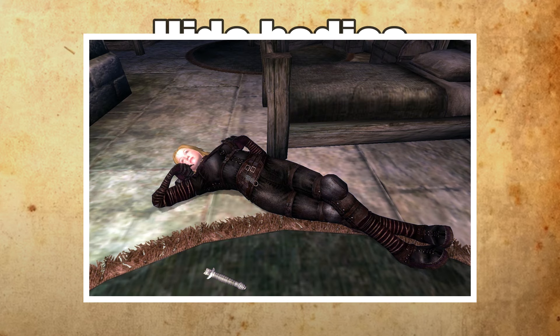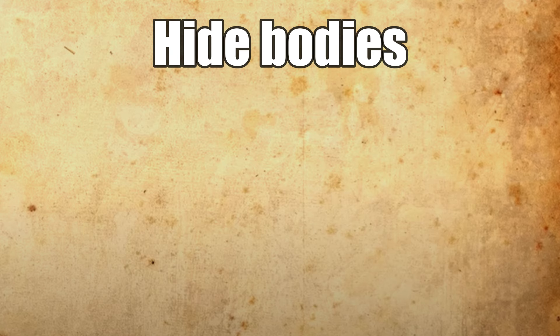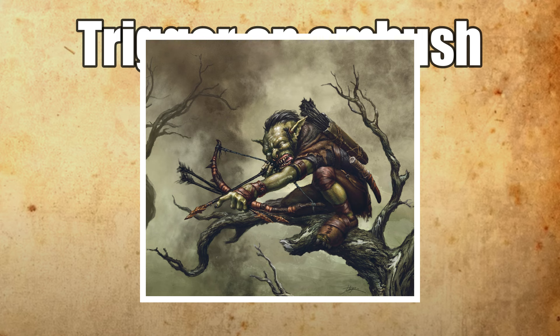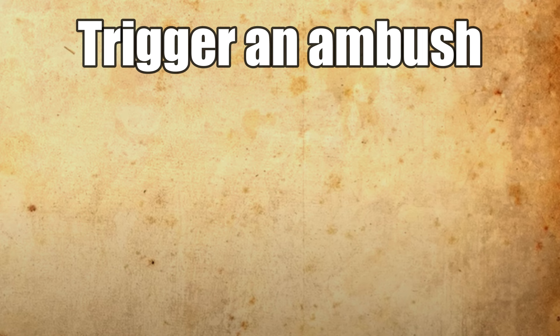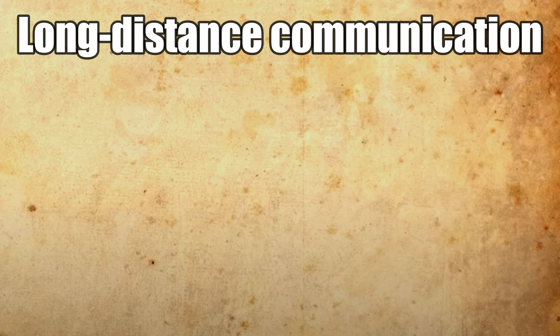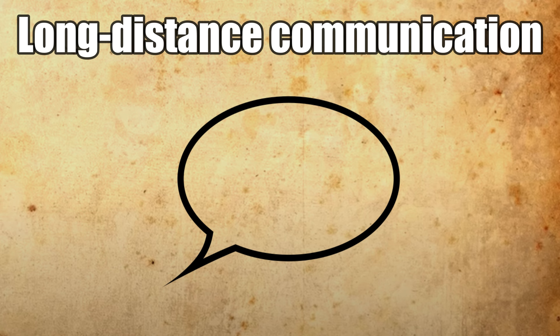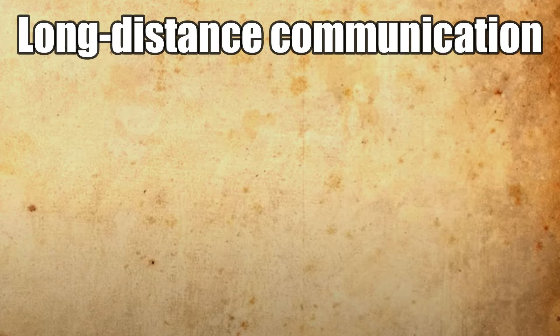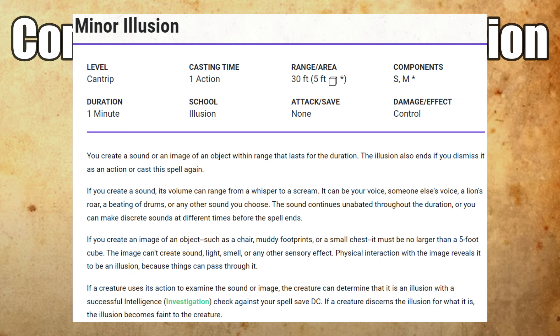Hide bodies — sometimes stealth missions go awry and you wind up killing creatures you'd rather have snuck past. Silent Image can create a hiding spot for the slain so their bodies don't alert other denizens of the area, at least for 10 minutes. You can also trigger an ambush by creating a Silent Image of one of your party members walking into a feared area — hopefully enemies will attack the image and give away their location, possibly earning you a surprise round. For long distance communication, make an image of words your party can read from far away. And combine it with minor illusion for sound — creating an accompanying sound with the cantrip doesn't require concentration, so you can pull this trick off alone.